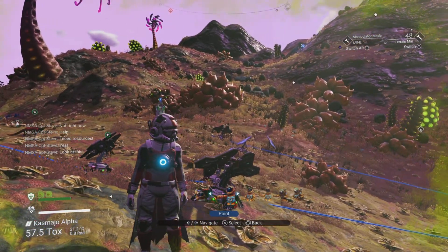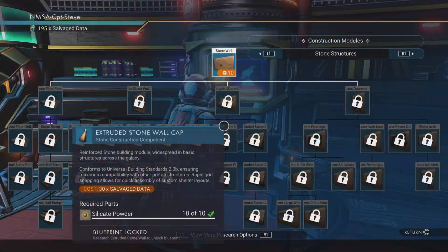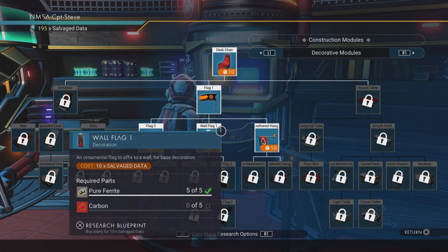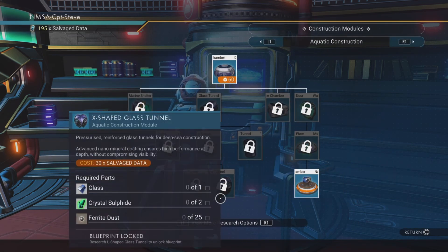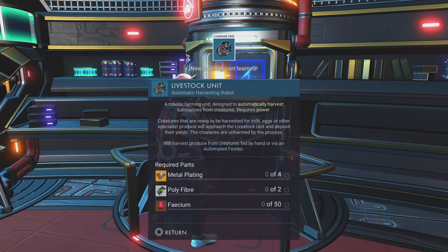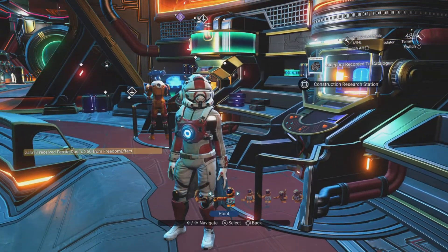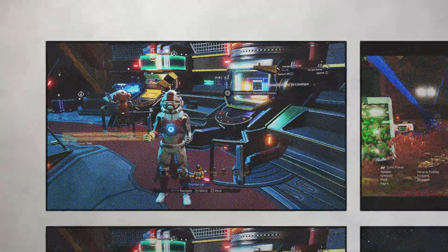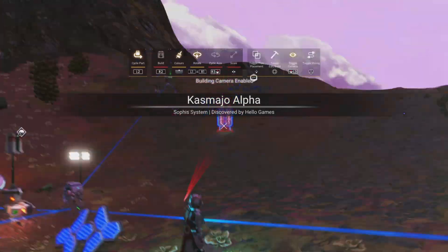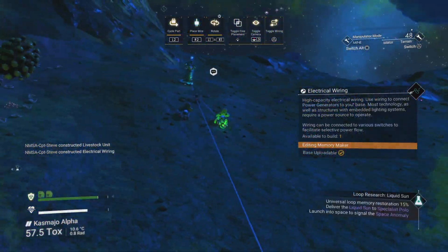Back at the Nexus now, hopefully picking up the auto harvester. Where are you — ah, there it is! We'll have that, thank you very much. 100 salvage data. Back down to the planet to put this into action.